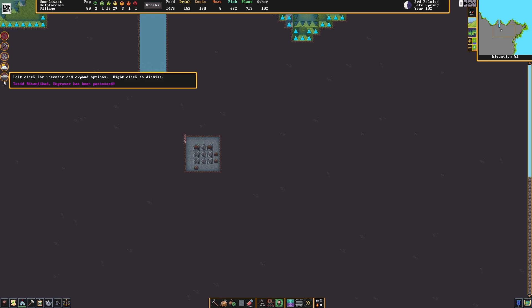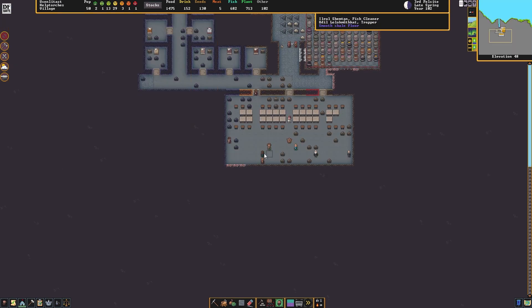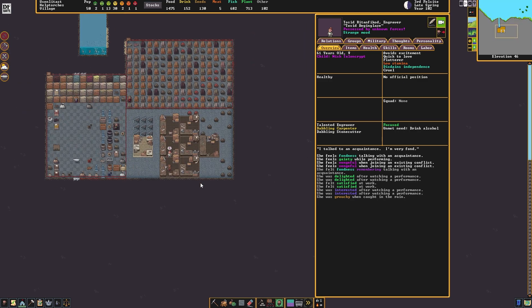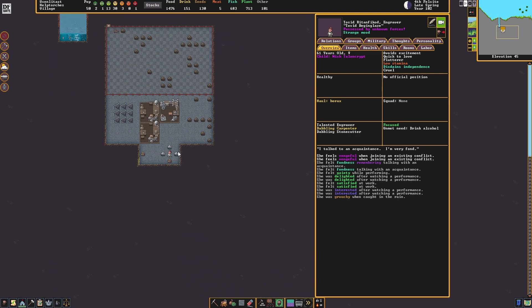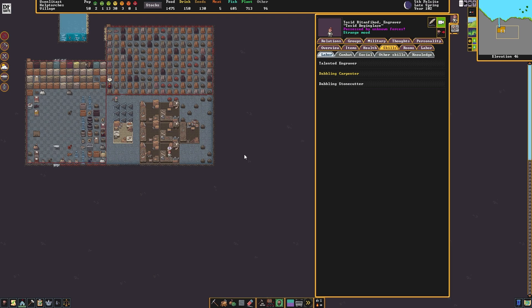We do have a possession — Tosid Gritan Fakad and Graver has been possessed. Where are they? Here they are. Let's follow them. What are you making? Okay, he's grabbing two stone and a gem, I think. Now he's building something — I think he has everything he needs. Let's see what they make.